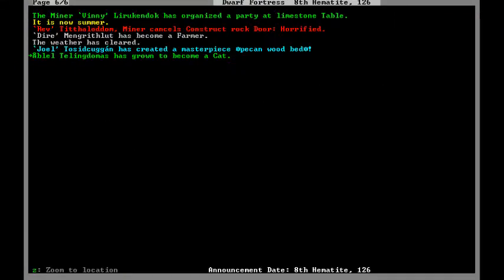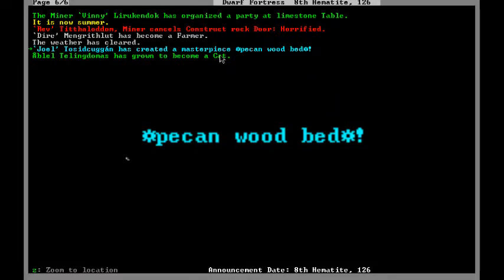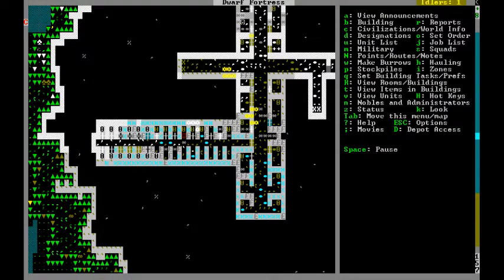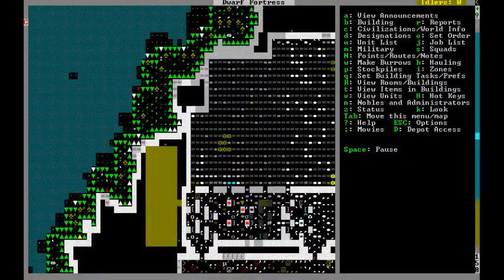Joel has created a masterpiece — a pecan wood bed! A super bed! Who gets to sleep in the super bed? When item names have little symbols to the side, they're of exceptional quality. So I made a super bed. I could put the bed up for trade later on. You know what — I will sleep on the super bed.